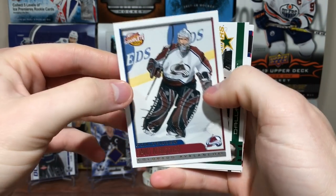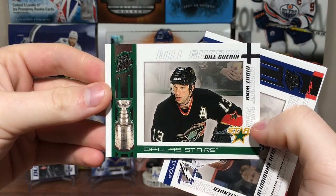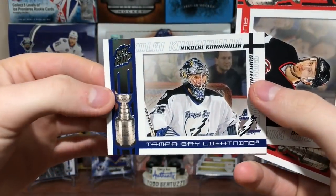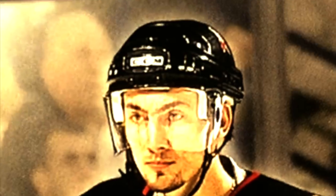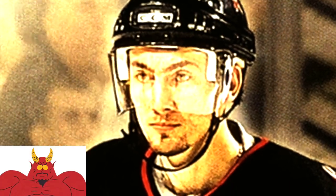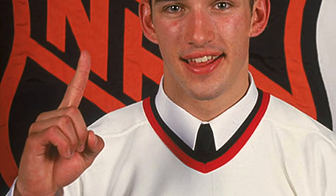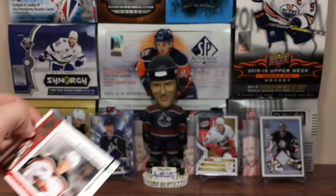Got David Aebischer, Complete. Got Bill Guerin — GM of the Wild now — questionable in that Dallas uniform. Got Nikolai Habibulin. Got Satan — Miroslav Satan. And Alexander Daigle — first overall in '93.